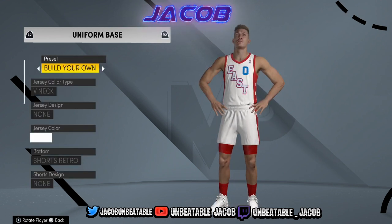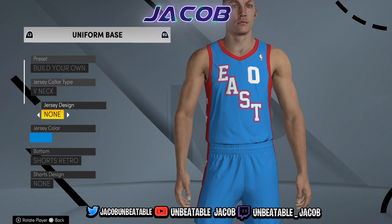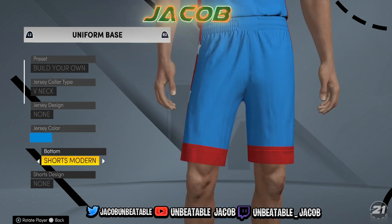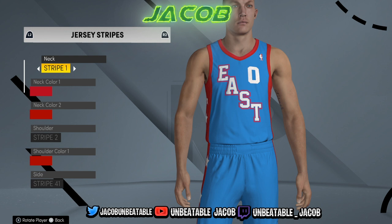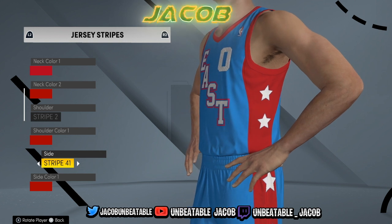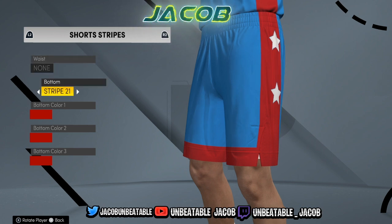For the jerseys, we'll go ahead and do the away uniform here. First I went ahead and preset build your own, v-neck collar, no jersey design. For jersey color, you can go to the color wheel here and just find what looks similar, a good color of blue for you. I got the retro shorts — back in 2004 dudes were definitely wearing their shorts below their knees, so for a little bit of authenticity I'll leave it like that. Same color of shorts as the jerseys. For neck stripe one, just the same color of stripe for both of them. Shoulder stripe two with the red shoulder stripe. And then for the side it's stripe 41 — that's the one that gives you that little panel up thing on the side, which is real to what they wore in the game. All red down the side. Waist — nothing. Bottom stripe 21, just straight up and down, and all red.